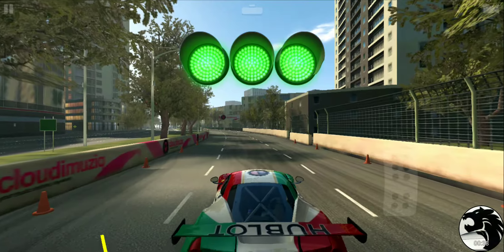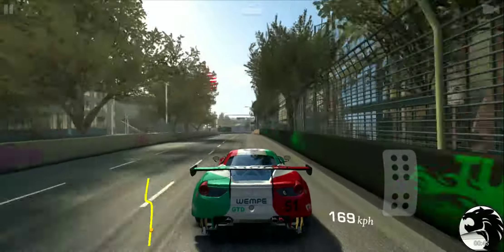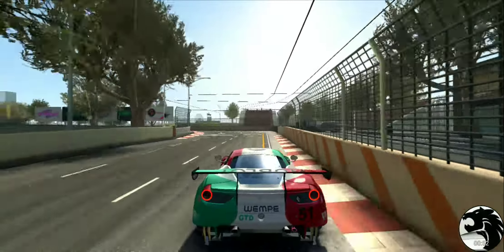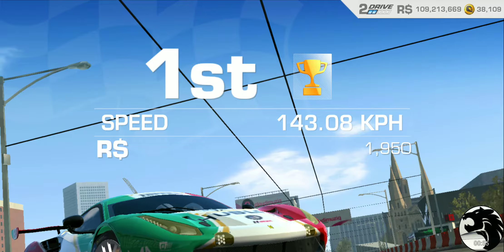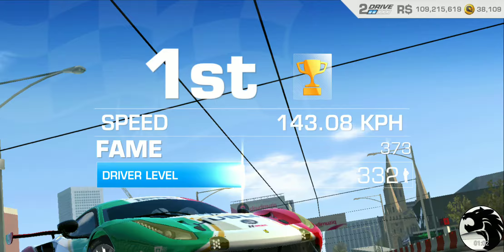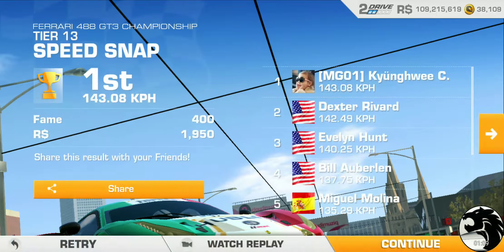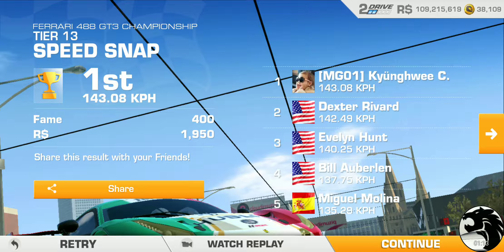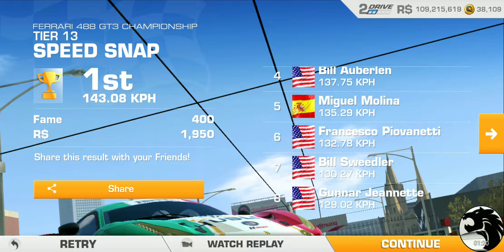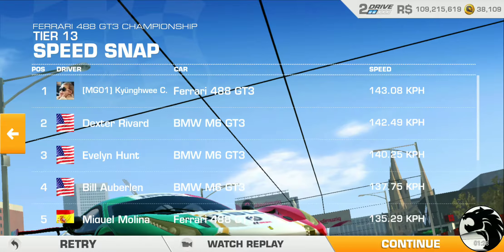So this speed snap would definitely be a better option for bot training, if you have an option to do it or if you find the need for one. I think I got over 142 — yep, 143.08. That's a pretty slow speed, isn't it? The speed range is from 142.49 all the way down to 129.02. I'll take that as plenty of room for slowing down bots even further.